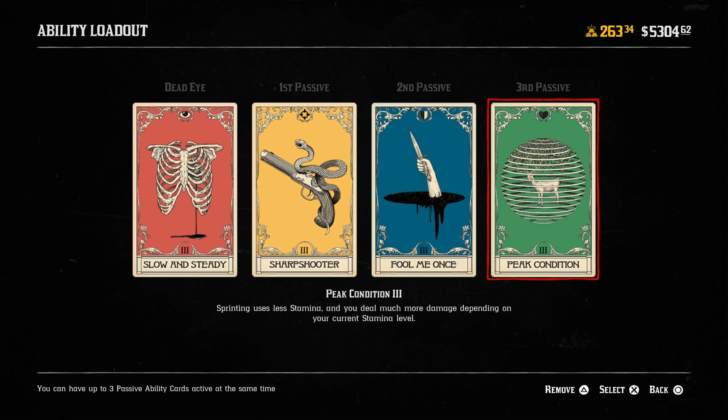The fourth and final card of this build is Peak Condition — sprinting uses less stamina and you deal much more damage depending on your current stamina level. Since you're not running around much with Slow and Steady, and you're looking through a scope, your stamina level will be very high. That means the bullet coming out of your Carcano or Rolling Block rifle is going to be very strong because of Peak Condition coupled with Sharpshooter.